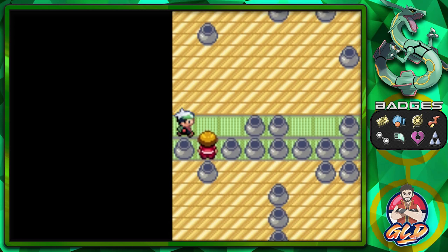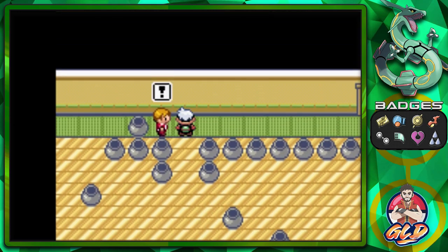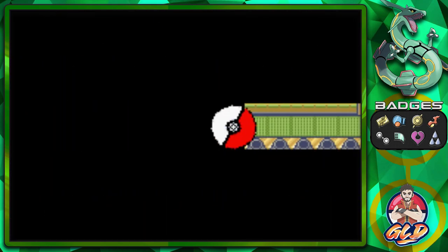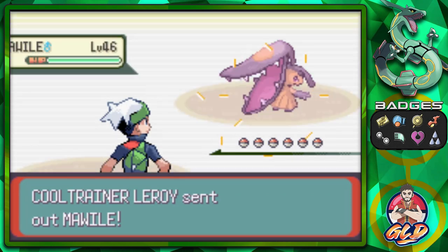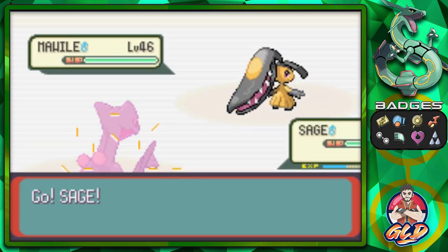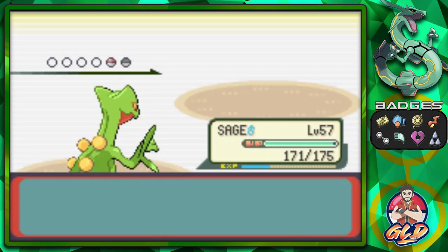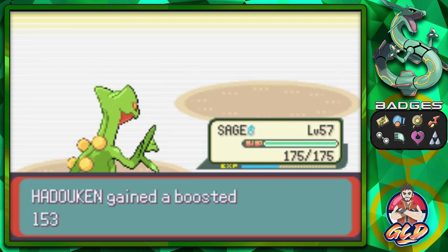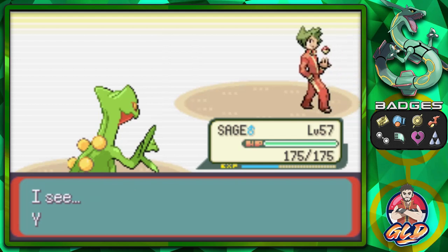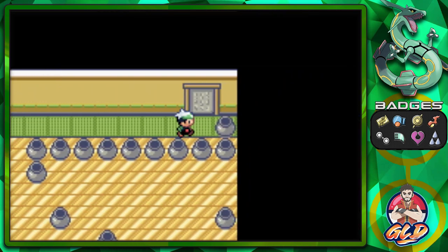We grab this item and go back down. This Trick House is pretty easy — either that or I'm just too experienced. Here we go taking on Leroy, who's coming out with his Mawile — a Steel-type Pokemon. Just like that we win. Then comes a Starmie, probably one of my favorite Pokemon. Cool Trainer Leroy has been defeated!